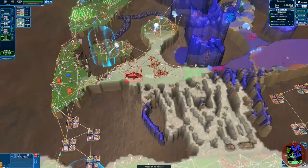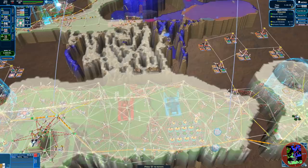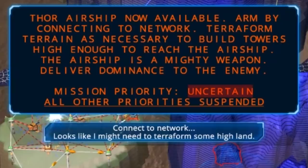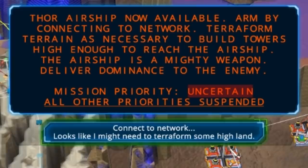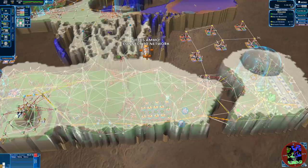We're making a drop ship — oh my god, look at this thing! It looks like a flying submersible. Thor airships now available — armed by connecting to network. Terraform terrain is necessary to build towers high enough to reach the airship. The airship is a mighty weapon and needs ammo — connect to network. I've got to terraform this.